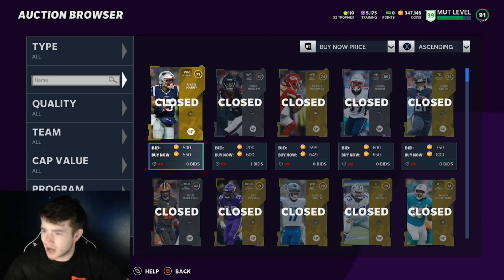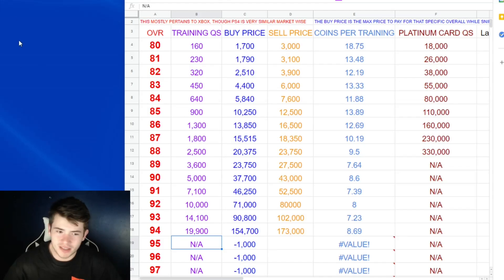I'm going to get right into it. I think the best way to start is I'm going to show you guys a little spreadsheet I have real quick on every single card — it's coins per training value — just so you guys get the gist. Don't mind the Windows background, but this is pretty much the full setup spreadsheet as of right now showing the cheapest coins per training.